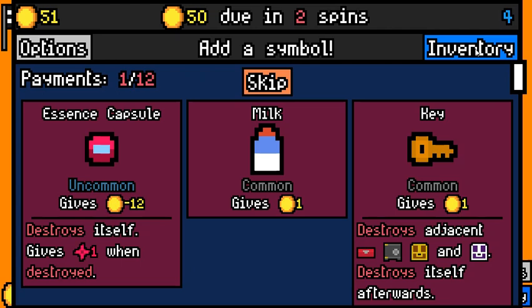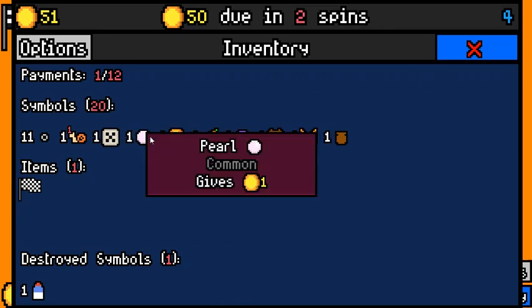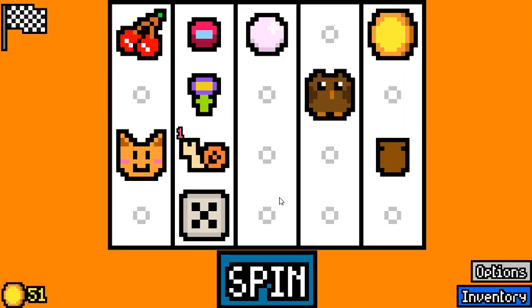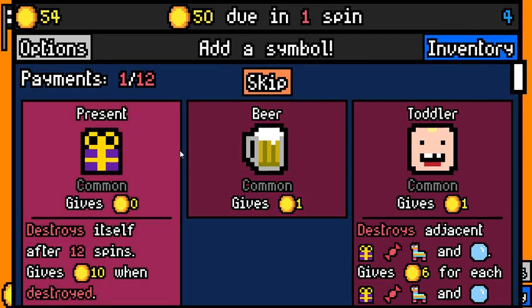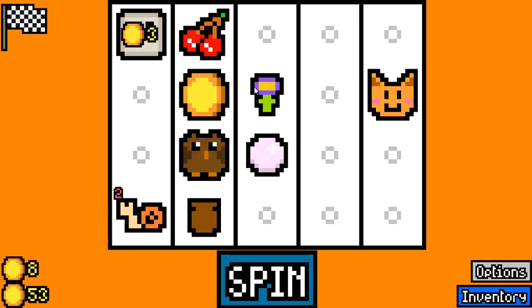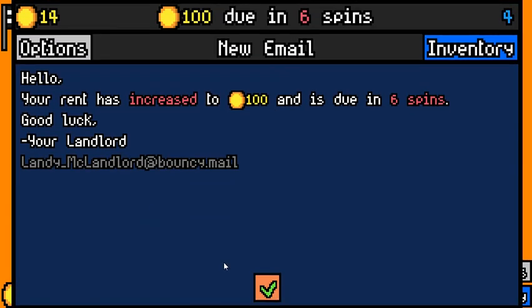I think we get to pick up an essence capsule here. We're getting money from the snail and the five-sided die is paying us a lot. I'm going to pick the essence capsule — it should honestly be a very good option for trying to make better rents. We're skipping a lot here, so we have to make sure that we are actually making 100, but we are favored to do so.